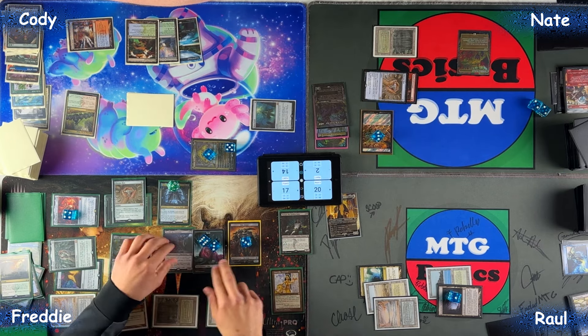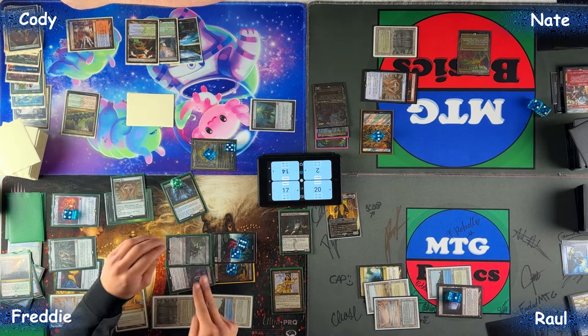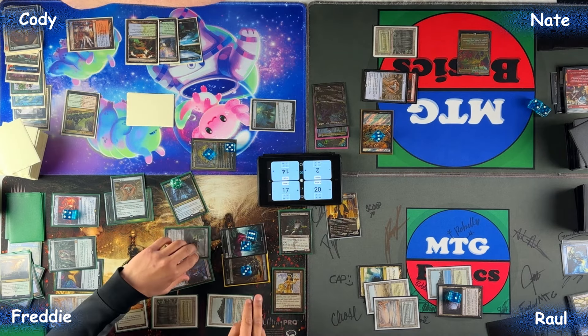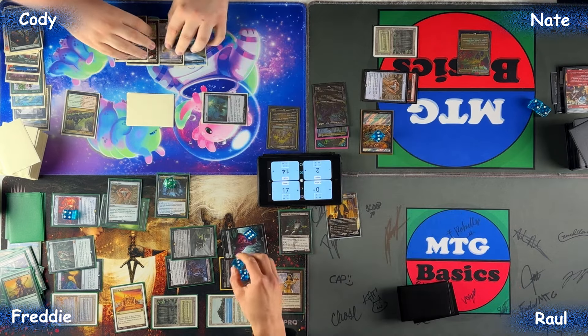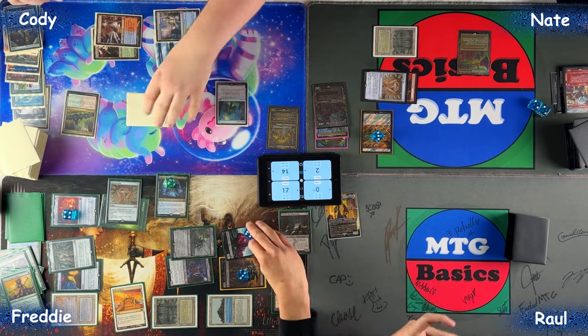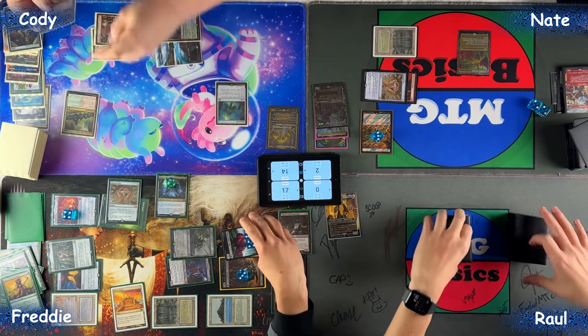Combat — yes. I'm gonna go to combat. I'll send this at you, Raul. This is 20. That'll be it. I'm gonna go to end step. Upkeep — I will pay forward, untap Mana Vault. Draw, pass turn.